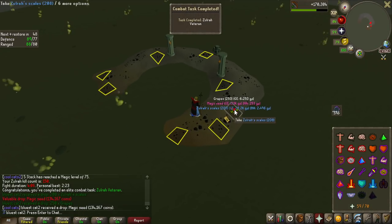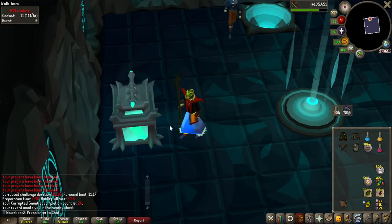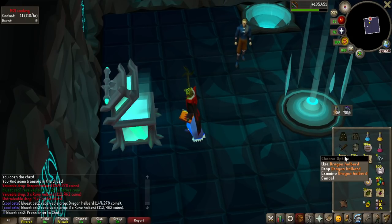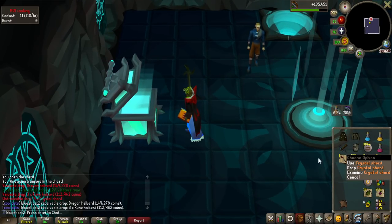Oh my god, I got so baited - I thought I got a unique. It was just an elite combat task. I was streaming on YouTube and we did one Corrupted Gauntlet for fun, and look at that - another dragon halberd. So we now have three. They are good as a spec weapon, so that is why they are very nice to get.